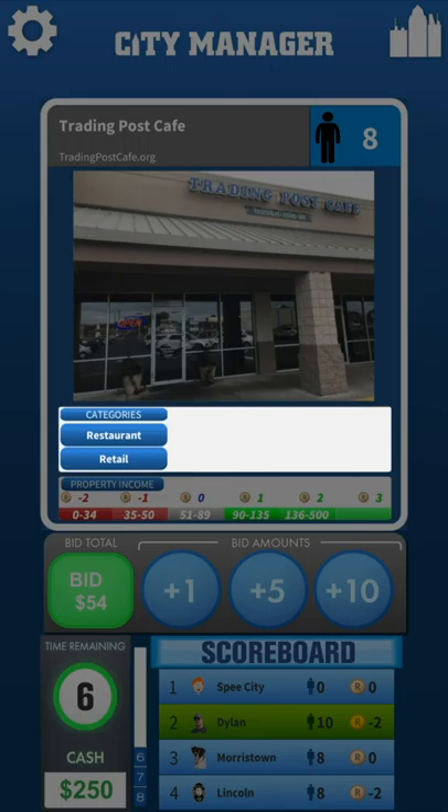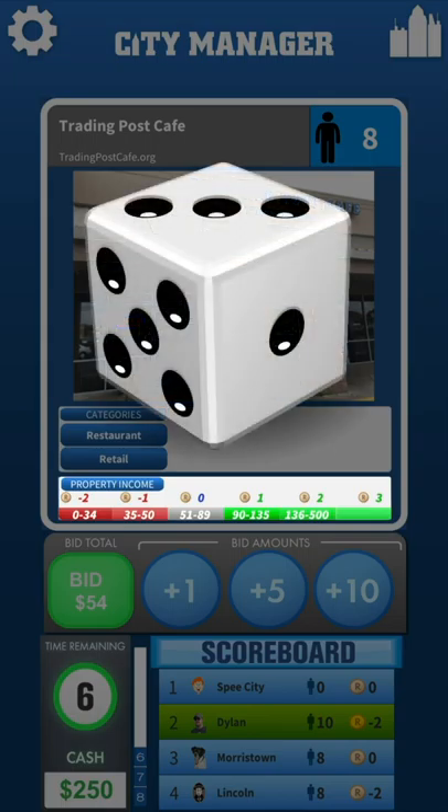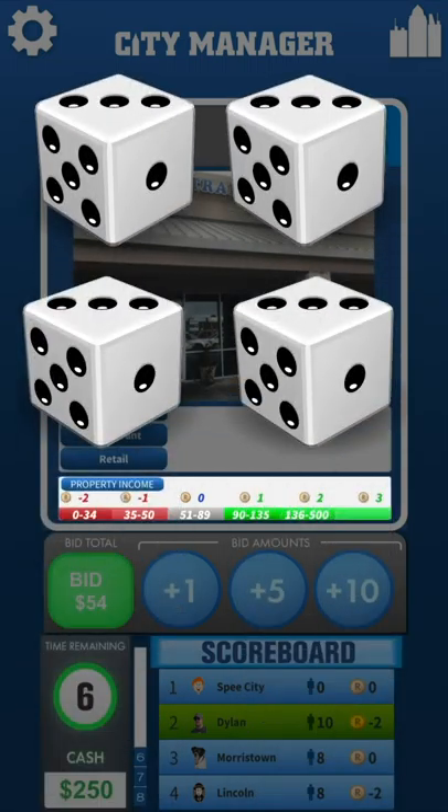I'll talk about people cards in more detail in just a moment. The property income section is how much money the card will make or lose depending on the population of your city. The revenue is known as R — every R represents one six-sided die. If you have two R, it's like rolling two dice, so since each die can be between one to six, you can earn or lose between two to twelve cash. If you have four R, that's like rolling four dice, which would be anywhere from four to twenty-four cash.